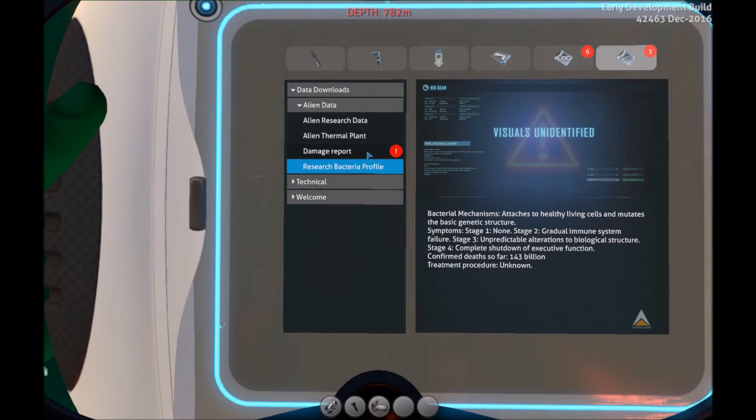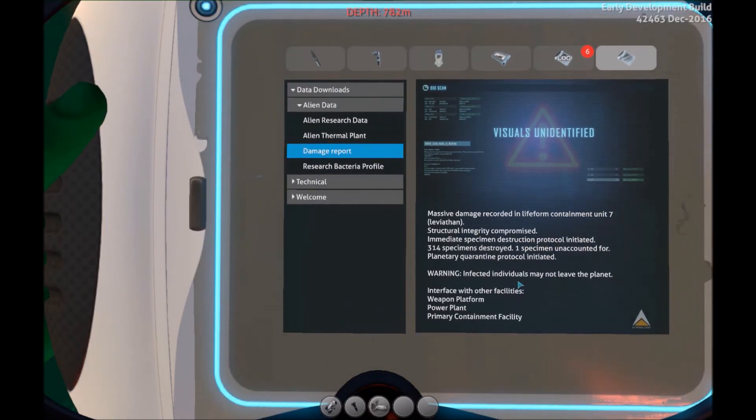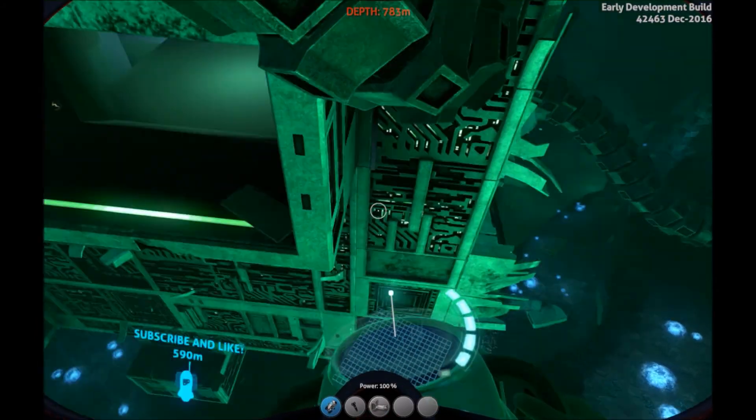It's really cool. There's a sea emperor and at the same time the sea emperor might not still be there, but it's been rumored there's going to be an animation for the sea emperor already. Bacterial mechanisms attach to healthy living cells and mutate the basic genetic structure. Symptoms: stage one - none; stage two - gradual immune system failure; stage three - unpredictable alterations to biological structure; stage four - complete shutdown of executive function, confirmed death. So far 143 billion deaths, treatment procedure unknown. Damage report: massive damage recorded in life form containment unit seven - leviathan, possibly a sea dragon leviathan. Structural integrity compromised, immediate specimen destruction protocol initiated. 314 specimens destroyed, one specimen unaccounted for - possibly the sea dragon still alive. Planetary quarantine protocol initiated: warning, infected individuals may not leave the planet.